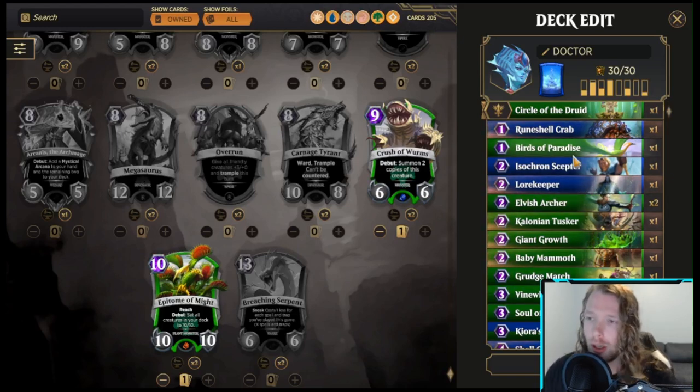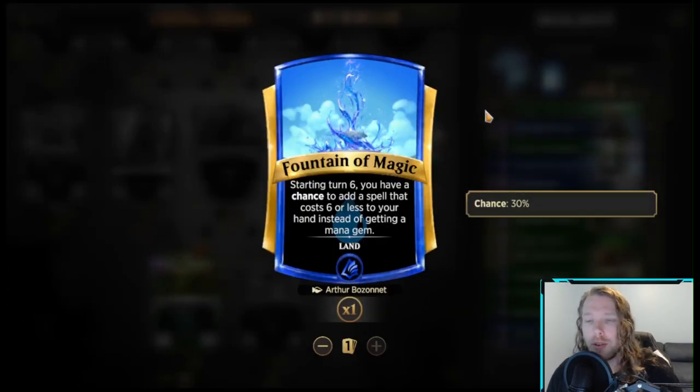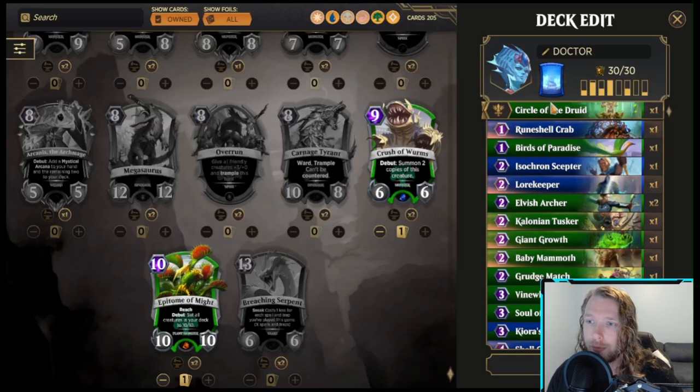The first thing that sticks out to me is the class card. The clash that this class card has with the land doesn't make a lot of sense to me. If I was going to play Fountain of Magic with a class card, I would play Wizard's Class, because I'm getting spells — Wizard's Class requires spells for Elemental Mastery. So that's the first thing I notice: I would either change the land or the class to complement each other.